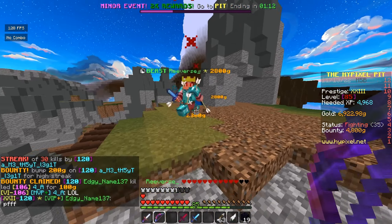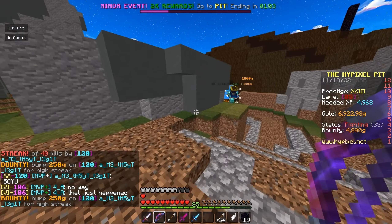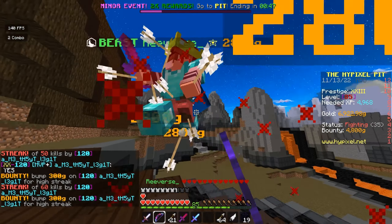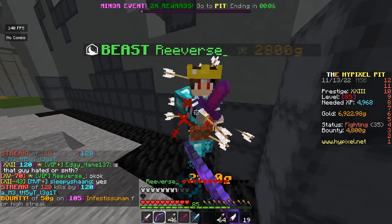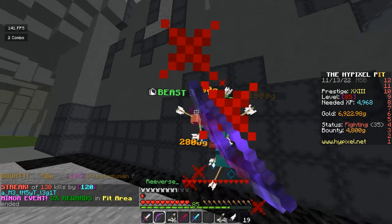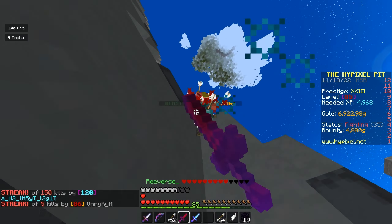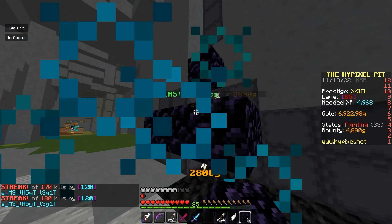Come here. Look at this guy — he doesn't damage me at all. I like how he just doesn't damage me. He's getting rolled. I'm not even gonna kill him. Yeah, he actually does tank a lot of damage though. Get up there, get up there. Easy — we got him!